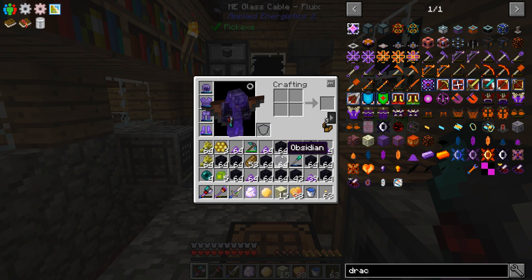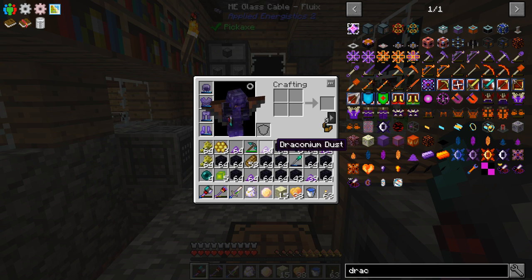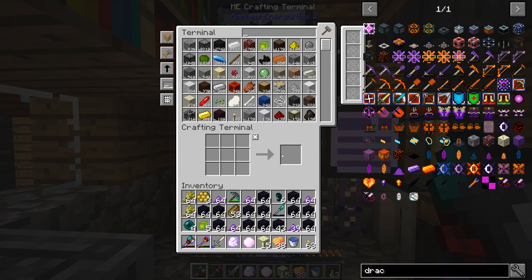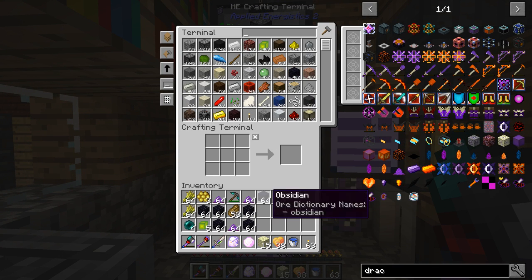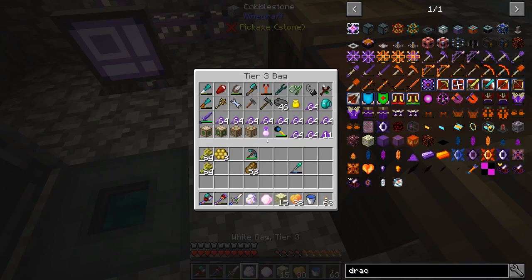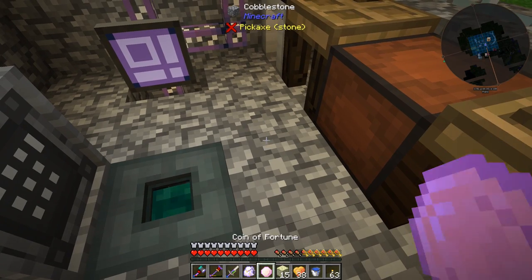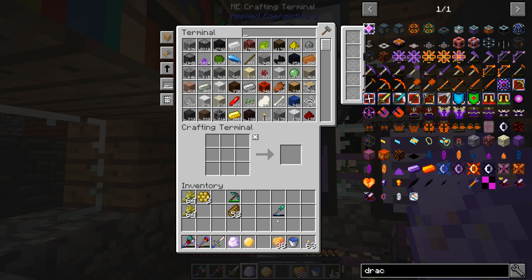Okay guys, so I ended up with a whole lot of obsidian, which is really nice. As I was breaking the Draconium ore surrounded by obsidian, it was breaking all the surrounding obsidian around it, so I didn't have to wait forever for the obsidian. The Draconium ore didn't take that long to break either. We have all of that stuff plus more in my pouch — we were just running out of room. We now have exactly 1,024 Draconium dust, which is kind of unusual but really good.